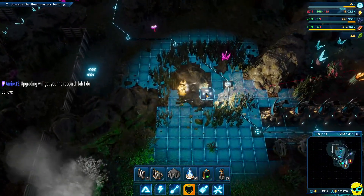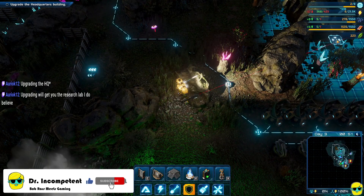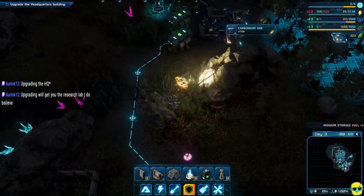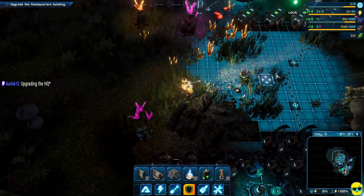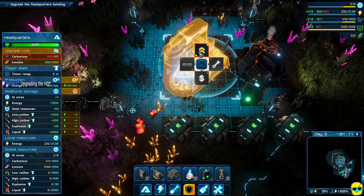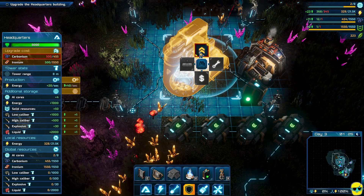Now let's see — they want me to upgrade the main base but I need way more stuff. Oh okay, yeah, you're right, I should upgrade just to get it. Let's go ahead and upgrade the old HQ. It costs carbonium to do so — we'll actually have enough carbonium in just a moment.